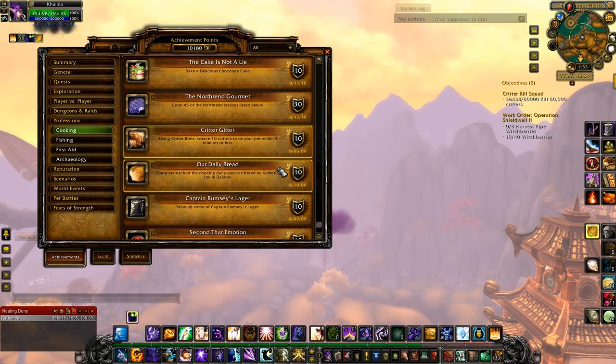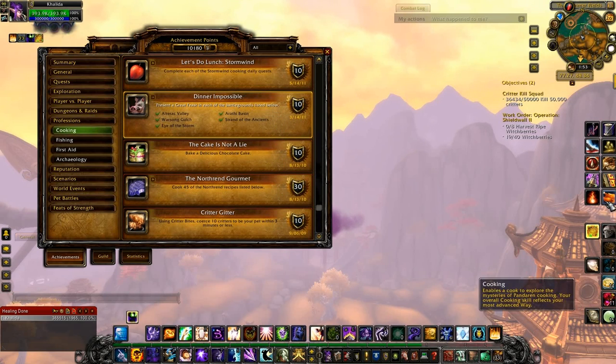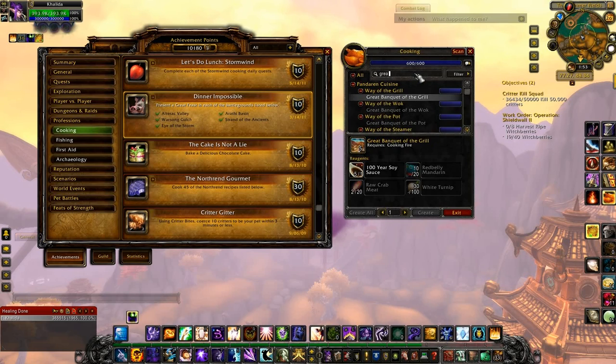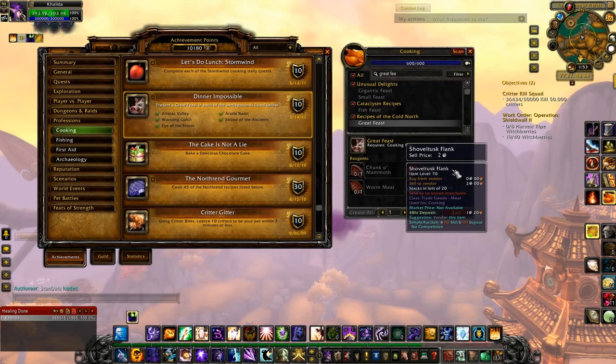The next achievement is Dinner Impossible — you need to place a Great Feast in each of the listed battlegrounds. The Great Feast recipe is trained and requires two Chilled Meat, Worm Meat, a Chunk of Mammoth, and a Shoveltusk Flank. You need to make five of them and put one down in Alterac Valley, Warsong Gulch, the Strand of the Ancients, and Arathi Basin — all the original battlegrounds.